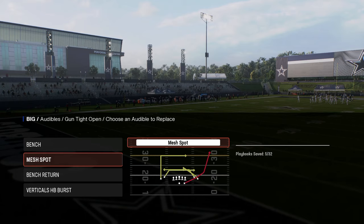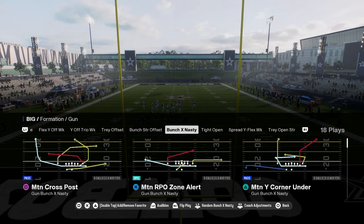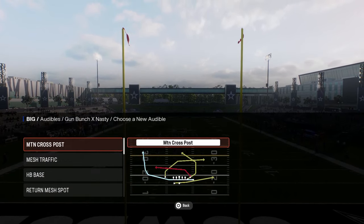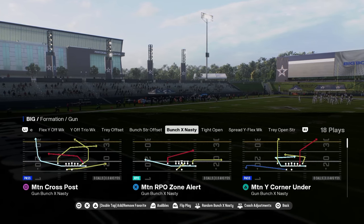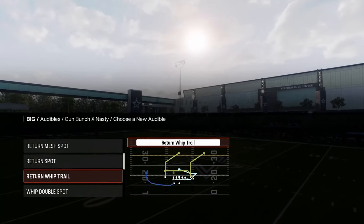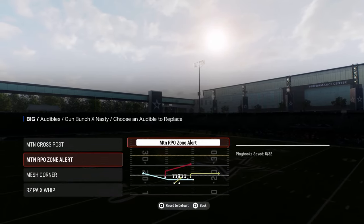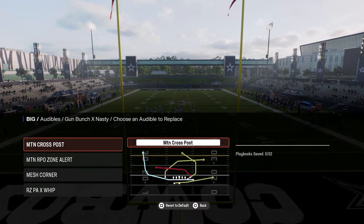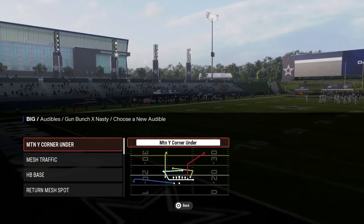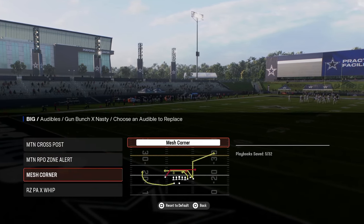For Bunch Strong Offset, what I like to do is come out in Bunch Strong Offset and audible into either Tight Open or Bunch Strong Nasty. You can see some standard Tight Open audibles there. For Bunch X Nasty, the main reason you run this playbook is for the play Motion Cross Post — we're going to put that in the top slot and build everything around it. Then we have Motion RPO and Motion RPO Zone Alert as our run play out of this motion scheme, along with Mesh Corner and Motion Corner Under.